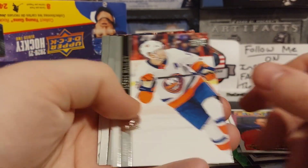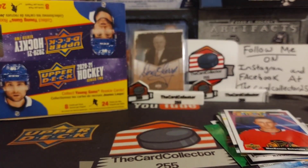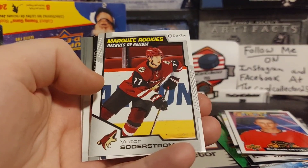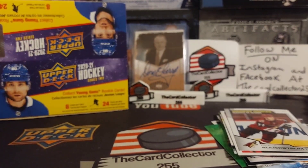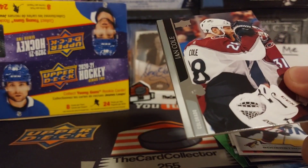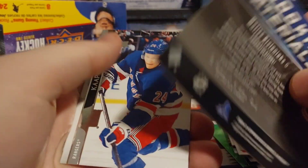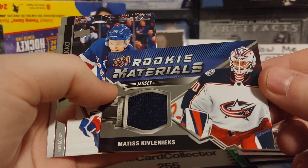McKenzie Entwhistle — cool guy, did a signing, seems like a really cool guy. For the Los Angeles Kings. All right, Söderström — marquee rookie. Man, that's like probably our fourth or fifth marquee rookie, that's rough. Oh, we got a Matthias Kev Lennox — there we go, rest in peace. We got a rookie materials card — that is extremely cool.